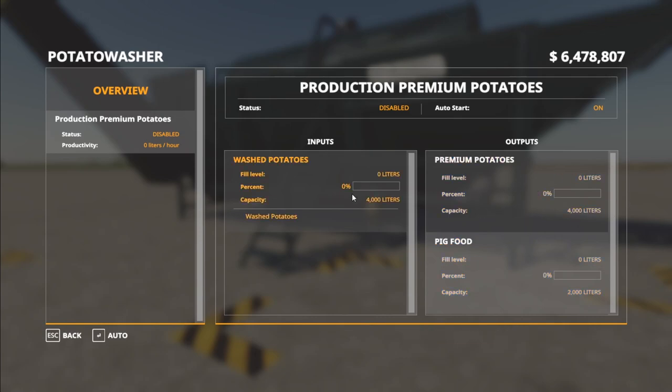The pig food is a small portion — about five to ten percent of the washed potatoes. Essentially these are the non-premium potatoes that get sorted out and can be used to feed your pigs. And it gives you just regular pig food, not just potatoes to feed your pigs — actual pig food. So the outputs are premium potatoes and pig food.